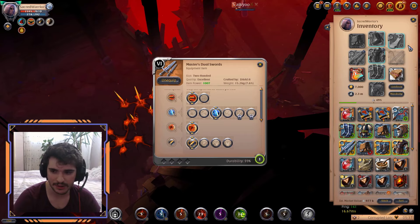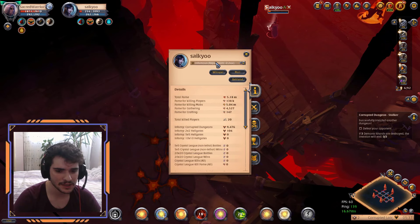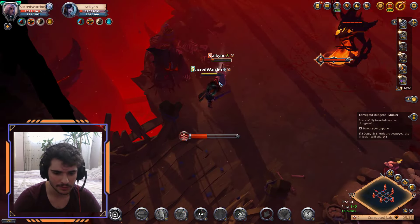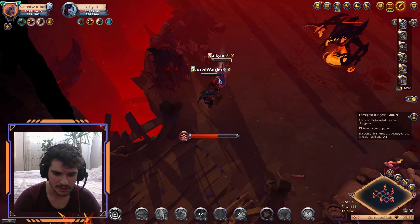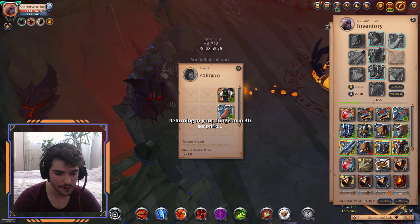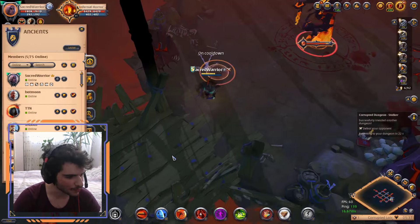Heading to deposit after the fight: "After this fight — is he a new player, really? Psycho. Yep." Checking loot value after depositing: "How much? About 500k. That's great."